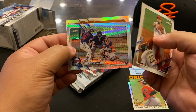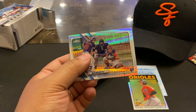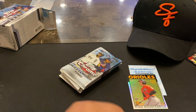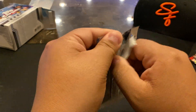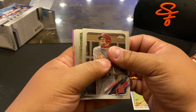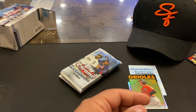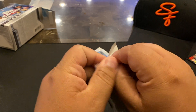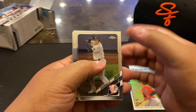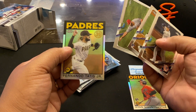There we go, there we go — nice. Kurilov prism! Leave that one up while we're here — that's a good one. Pulled a Kurilov auto out of Gypsy Queen along with a Jazz one earlier this year. Another guy in the PC — same thing with Dylan Carlson, another guy Yellich, Gray, Jose Ramirez. Tatis. Here's a Jazz Chisolm and Tatis '86.